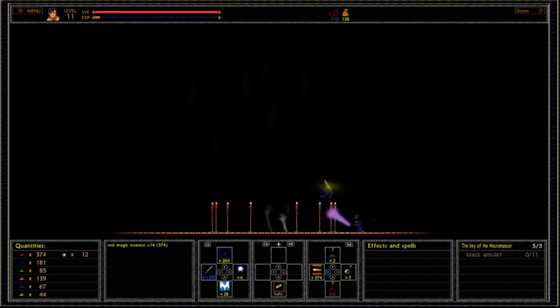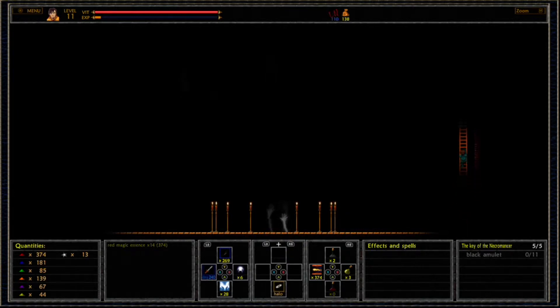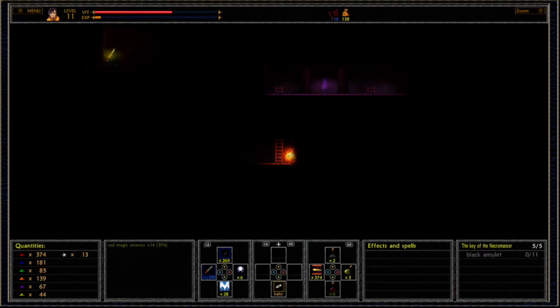In this next room we'll have some more mages. Anytime you can't find a ladder on the screen, it's probably because it requires you to kill all enemies on that screen for the ladder to appear, which is quite often the case. In the next room we'll have some more skeletons as well as one mage — it can be a little tricky.